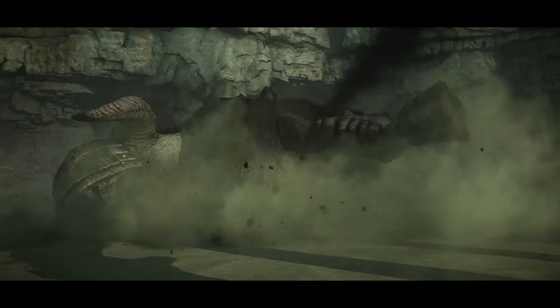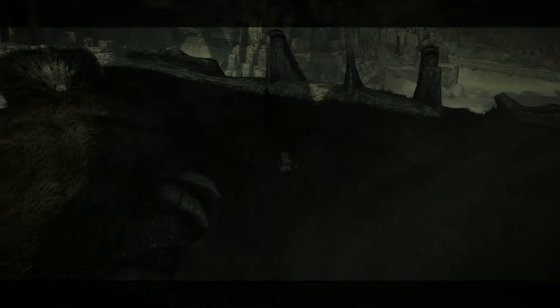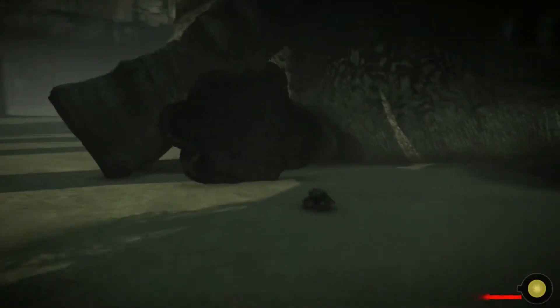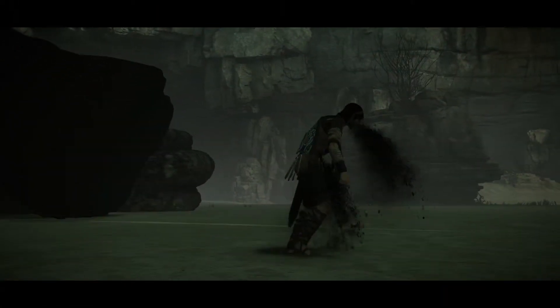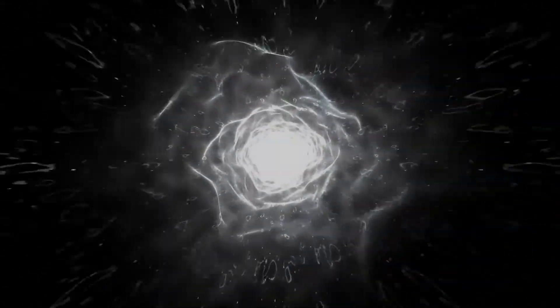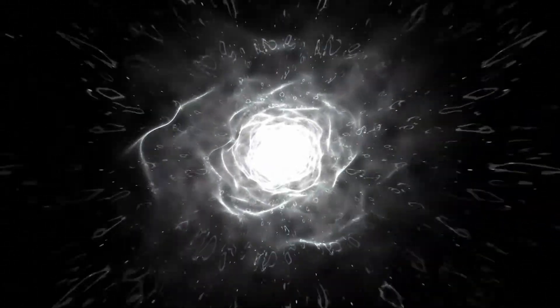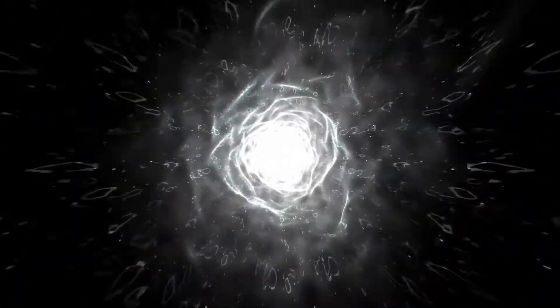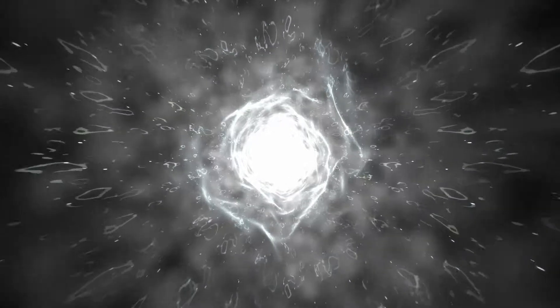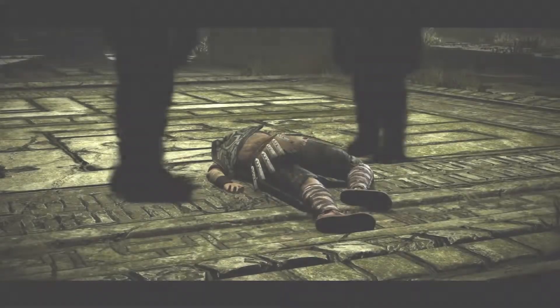The beast is down — man versus beast. And of course the same thing happens after every time you defeat a colossus: the darkness takes over you and goes into my body — you guys will find out the reason why later on. After every battle we're warped back to the temple where the deity Dormin lets us know our next boss battle and gives us a little bit of details about the next battle ahead.